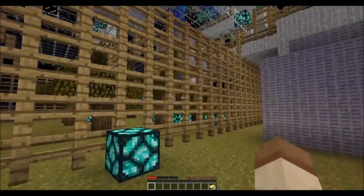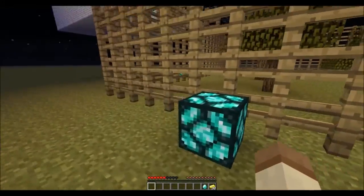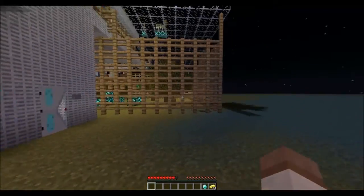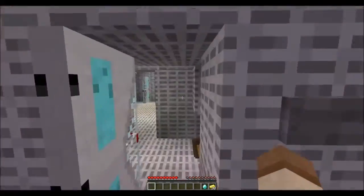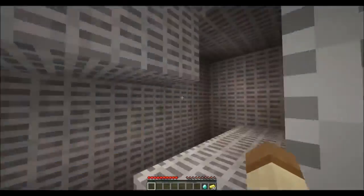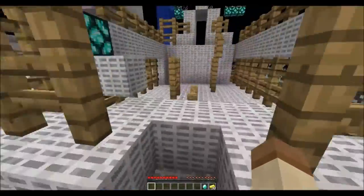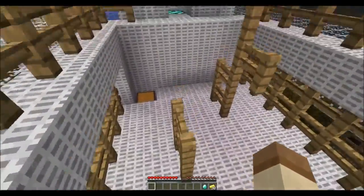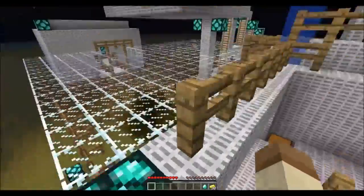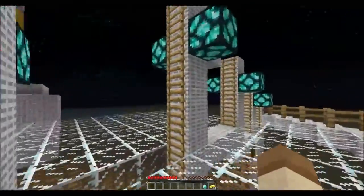No, damn it. A diamond — wait, that's not what I needed. How do I get in over here? There's nothing... oh, it's at the start. This stupid fence jump again. I can pass it and go straight to the cobweb again.